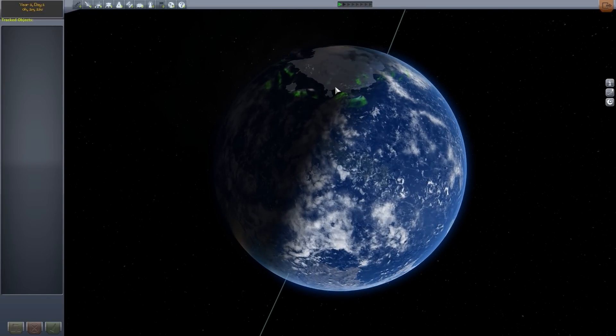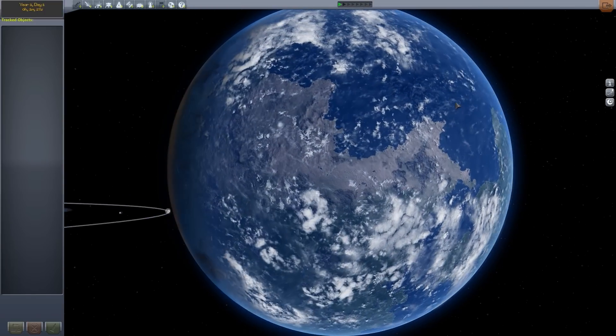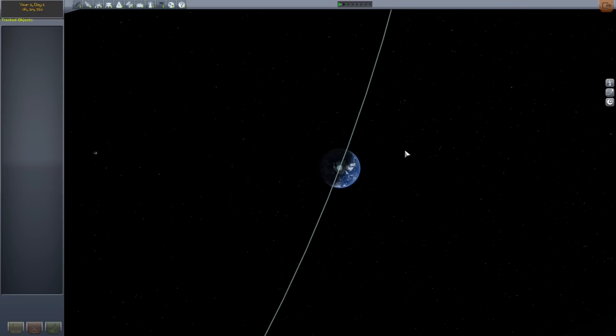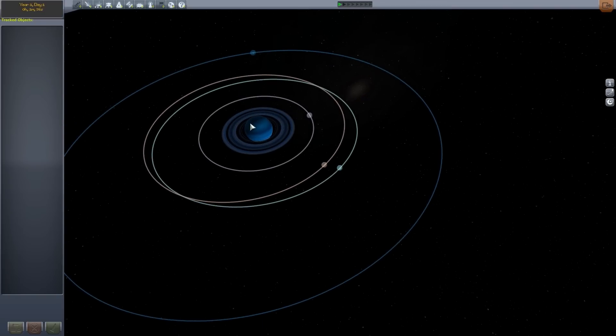I've got some auroras from the Astronomer's Pack, clouds, and the resolution for Kerbin is a lot nicer. But with New Horizons, those planets I was talking about — I'll just zoom out and show you. Kerbin is no longer orbiting the sun. It's orbiting a gas giant with a moon, a planet, and an asteroid.